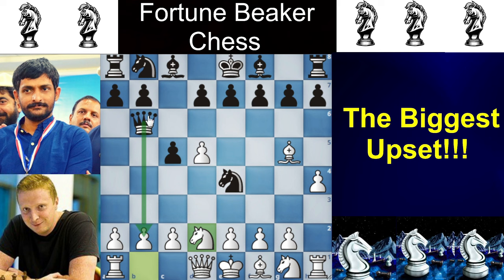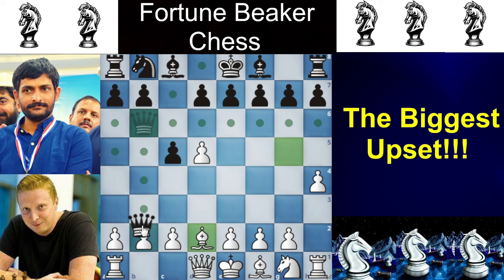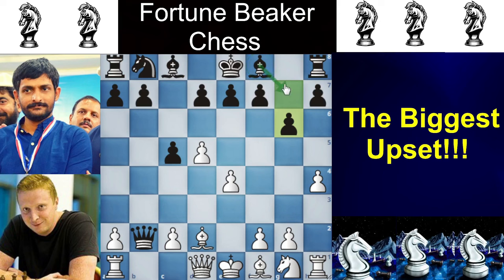Shahzib Khan goes for the pawn. If you take it directly, you will just blunder a piece, so first Knight takes D2, then Bishop takes D2, and now you take the pawn. Simon played E4 to justify his pawn sacrifice with piece activity. Shahzib Khan plays G6, wanting to dominate the diagonal with his dark-square Bishop.